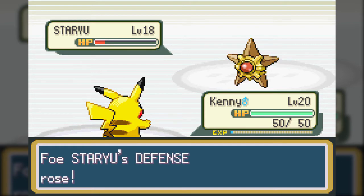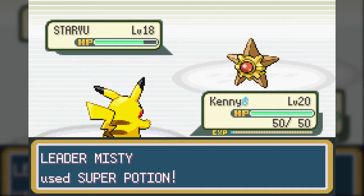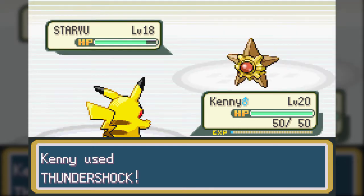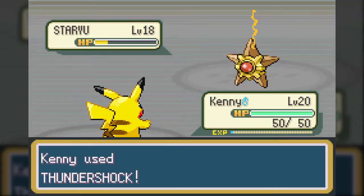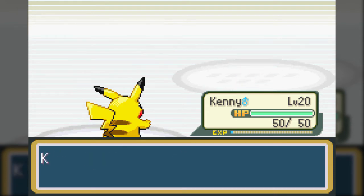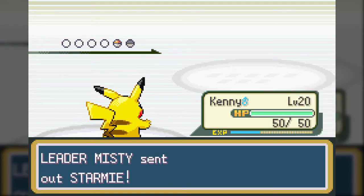I haven't really gotten into abilities much at this point. The notable ones I have on my team: Anthem has Synchronize, which means any status ailments afflicted on him will be afflicted to the opponent. Blaze has Blaze, which will increase the power of Fire-type moves when it's low on HP. Kenny has Static, which if a move touches him physically, there's a chance it'll inflict paralysis. But Staryu and her next Pokemon Starmie have Natural Cure, which means if she switches out, status ailments will be cured.